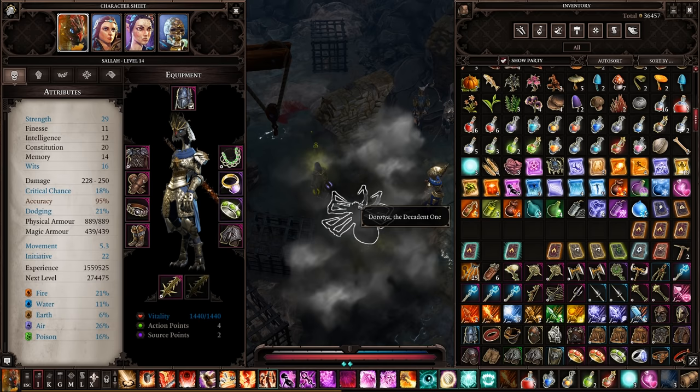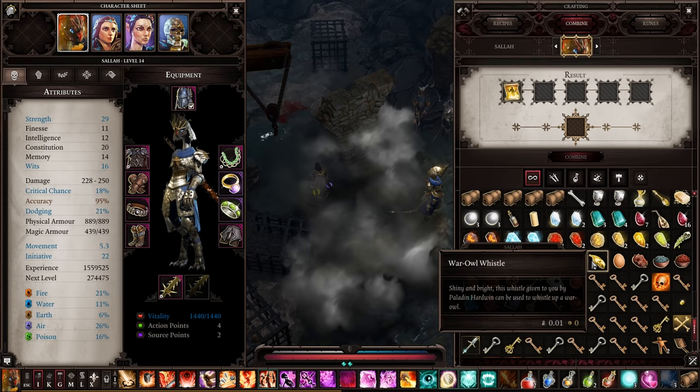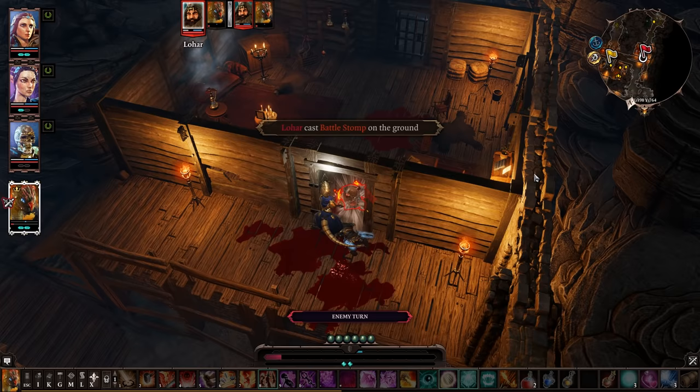There is an item that will let you be reborn without the use of a resurrection scroll. If you talk to Daracha in the Under Tavern during Act 2 and start the quest Web of Desire, you have the opportunity to receive the Ashen Idol of Rebirth. If you miss it, you can always pickpocket her. If you combine it with a resurrection scroll, it will start glowing, and as long as you have it in your inventory, it will automatically resurrect you as soon as you die.